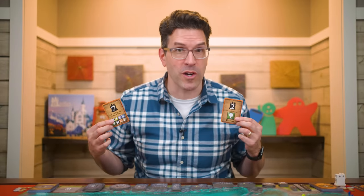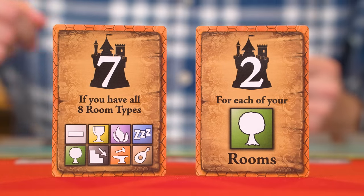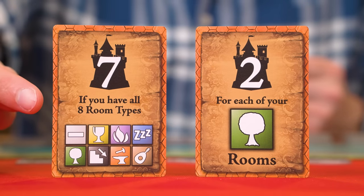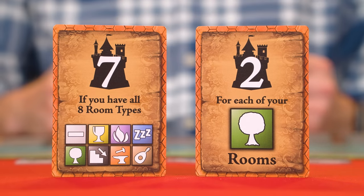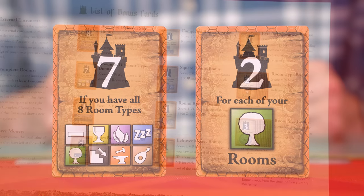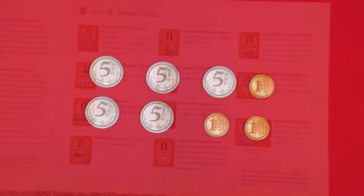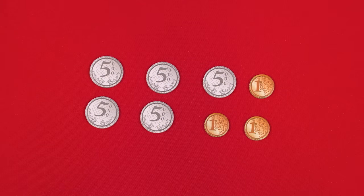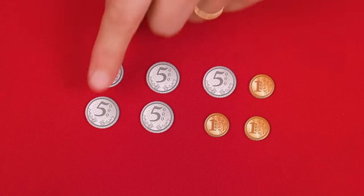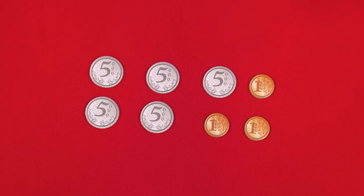Now each player reveals and scores their personal bonus cards, which award points based on printed effects — for example scoring an additional seven points if you have at least one of each type of room in your castle. Once all bonus cards have been scored, each player earns one victory point for every 10,000 in coins they have remaining — so with 28,000 you'd earn two more points.